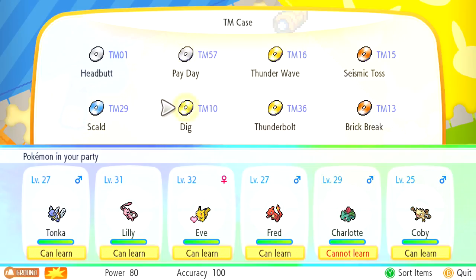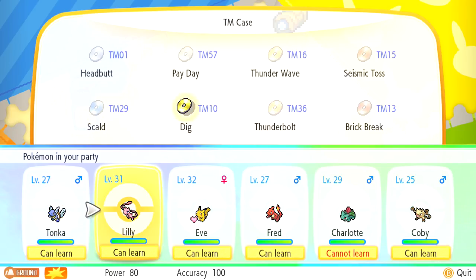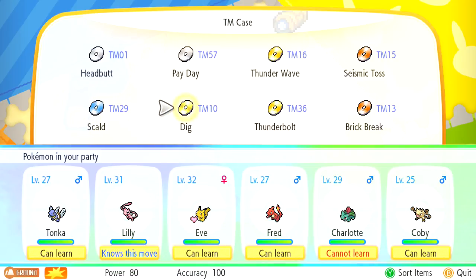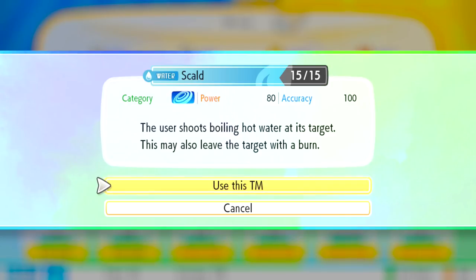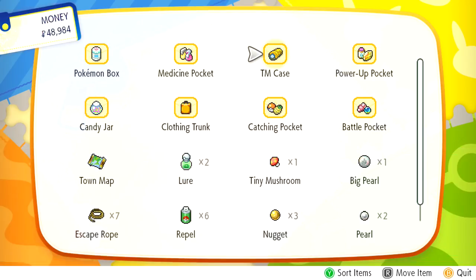We do have a ground one - this one's Dig. The user burrows into the ground and attacks the next turn. I feel like that'd be actually pretty useful for Lily. So let's use the TM - and I think TMs you can use more than once. Lily, learn Dig! So if we ever change our minds we could just change it up. There's also Scald - the user shoots boiling hot water at its target and this may also leave the target with a burn. That might be good for Tonka at some point.